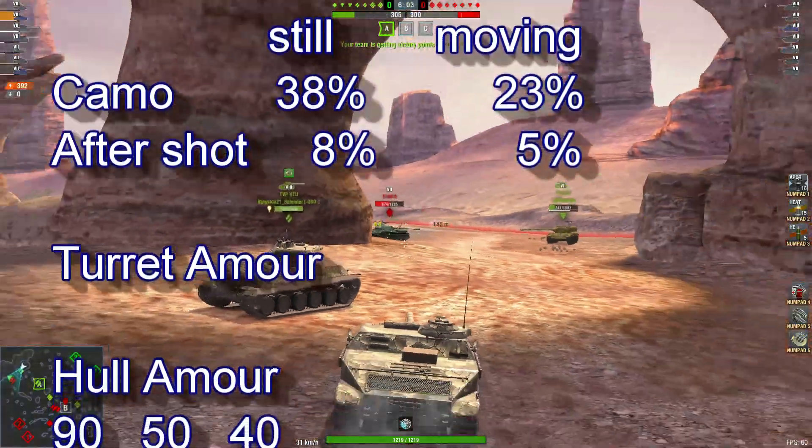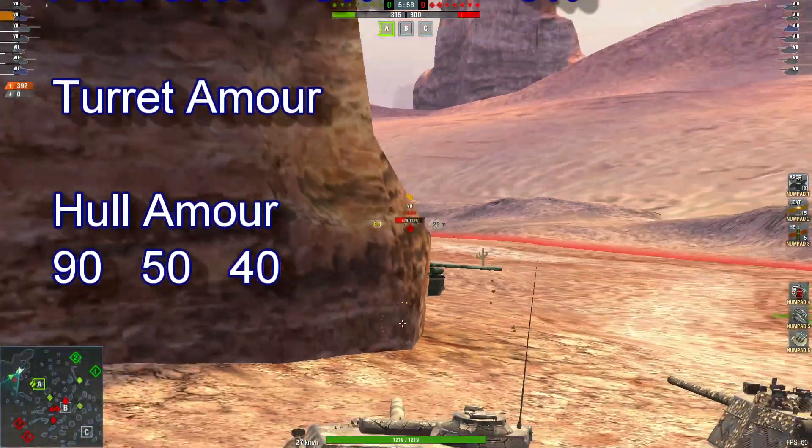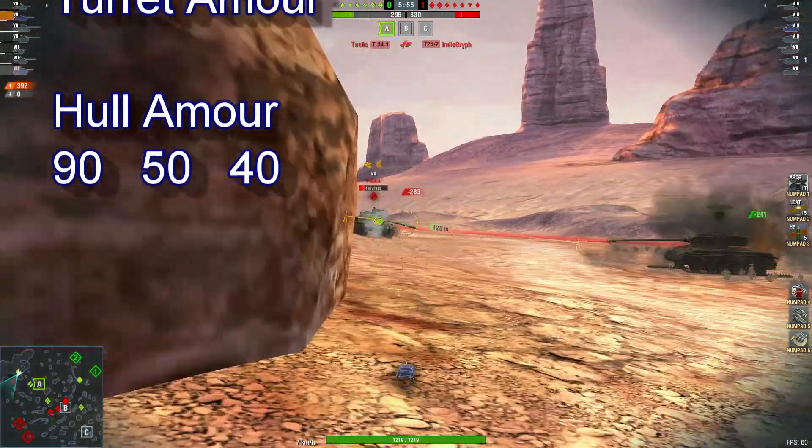No turret armor to speak of, hull armor 90. A slightly angled hull armor which will bounce a few shots.